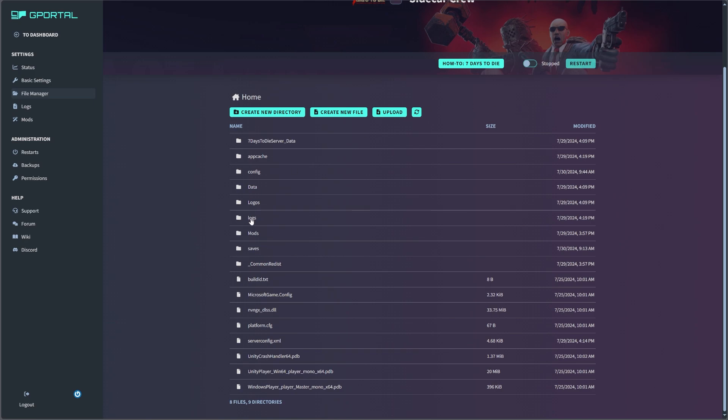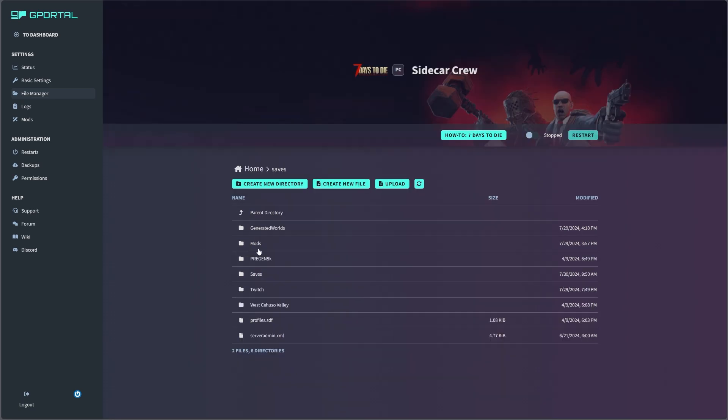Just think of these as like files on your computer. You're going to go down to Saves and you actually do need to double click. Then on the next page you're also going to choose Saves. From there go down to the bottom — Serveradmin.xml is what you want. Double click.